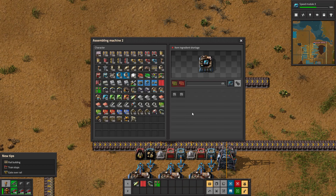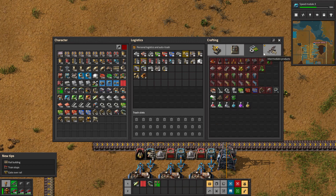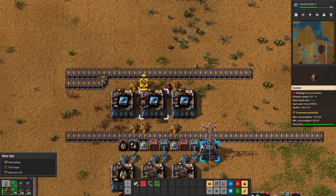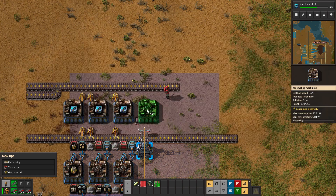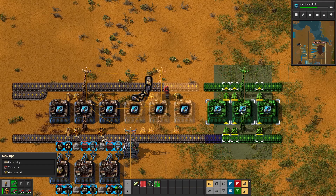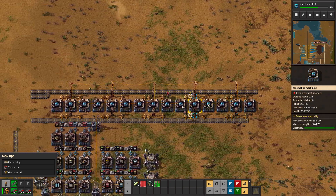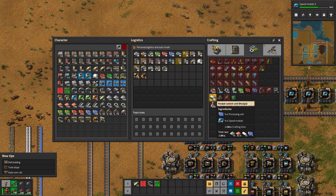These are going to make the speed modules. The speed modules can be directly inserted onto the belt - that will put them on the top side. The rocket control units also need processing units, so if I put processing units on the inside of the belt and speed modules on the outside, those are the resources needed for the next assembly in this line. With those 15 running, that will supply enough speed modules to make one rocket control unit per second, which will take 30 assemblers.